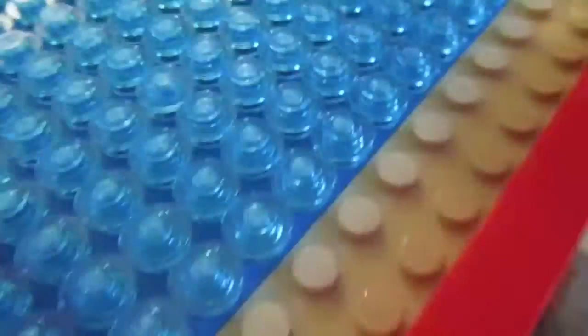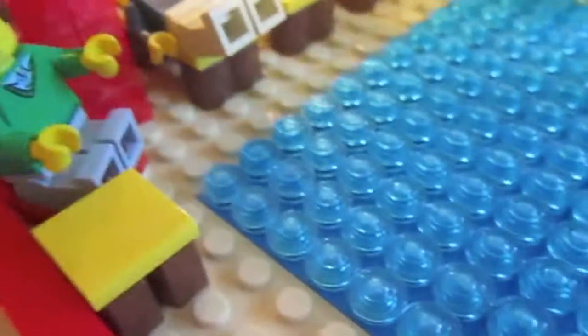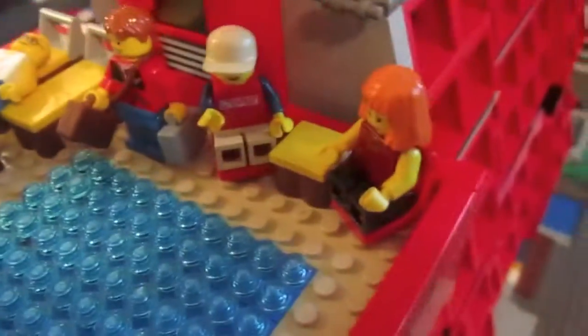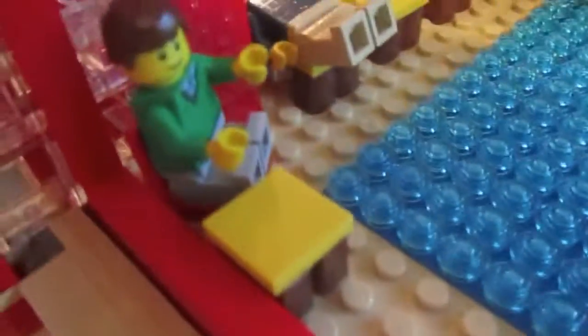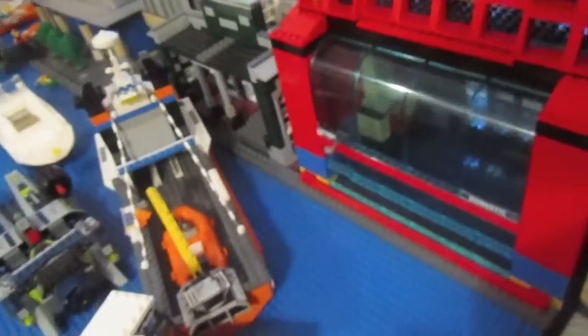Underneath there's a blue base plate piece, or some blue base plate pieces. We have these beds here — sorry, the guys fell over so they look kind of weird — some tables, and yeah, it says 'Grand Hotel' there. There's the hotel, and then here is the surprise, so look.